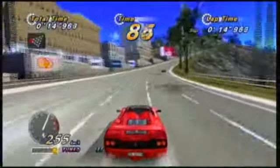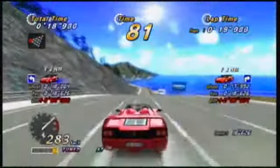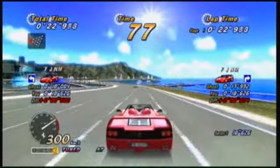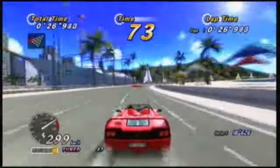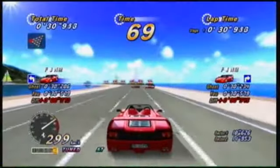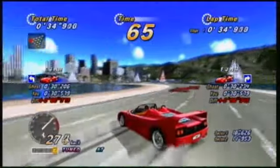Time Trial mode is simply standard OutRun without any additional traffic on the roads, aside from two ghost cars which you can use to help determine how well you are doing. To add a bit more variation to this mode, you are given a choice between using a standard or a tuned car. The tuned car is slightly faster but more difficult to control than the standard car.